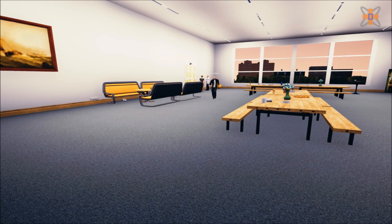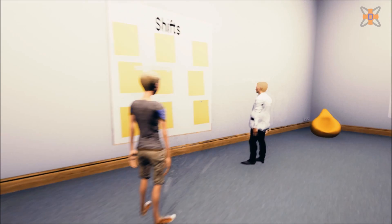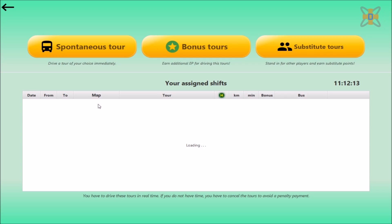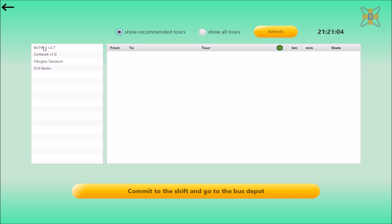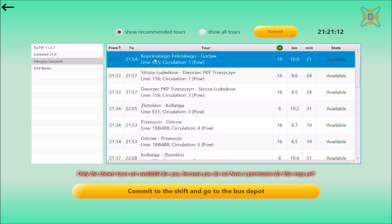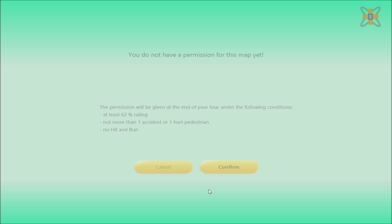Once you're inside the depot, run over to the left wall to the shifts board, where you can press E to open up the menu. Select a shift you want to drive — in this case go for a spontaneous tour. Select a map if you have it installed, and select one of the routes available. In this case I'm going to go for the Kopsinskiergård to Fielinskiergård route. Commit the shift and you should be sorted.